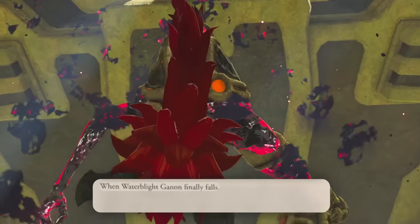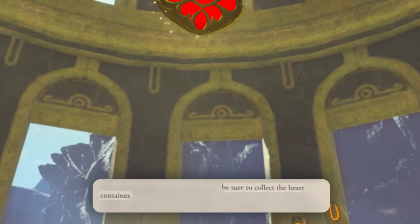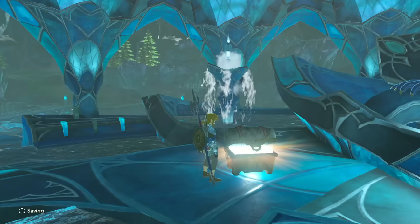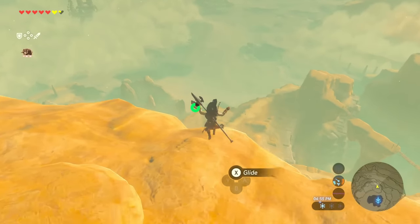When Waterblight Ganon finally falls, be sure to collect the heart container. Once outside, you will receive Mipha's Grace. After getting the spear, we are now going to the desert.